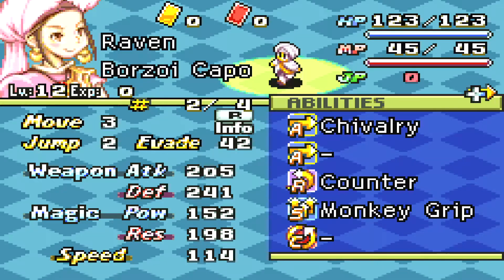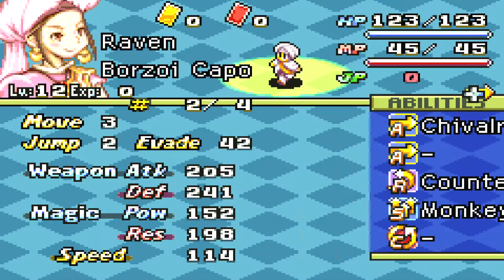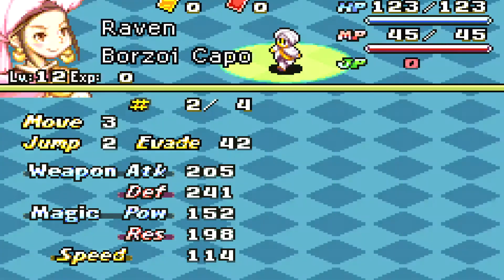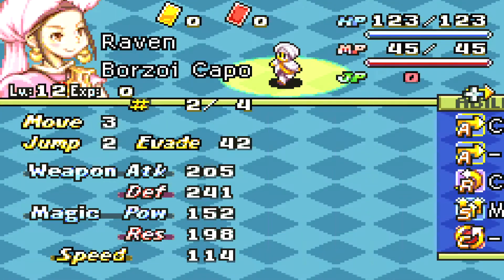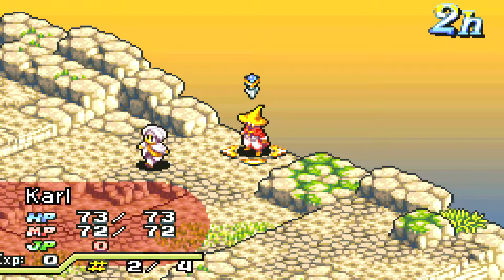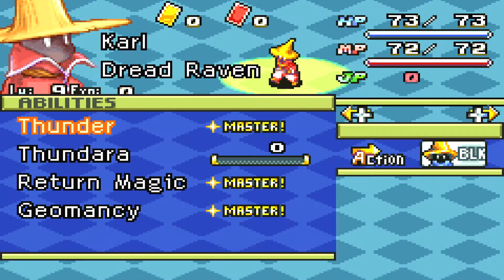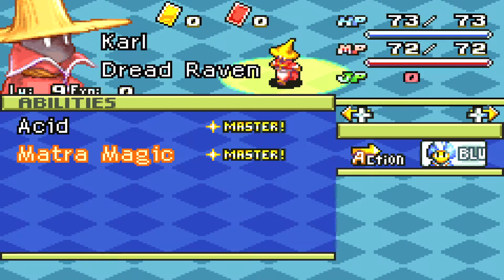Monkey Grip lets you use a two-handed weapon in one hand, I believe — that's why he's using the Diamond Sword, which is traditionally a two-handed weapon. Monkey Grip lets you use it in one hand so you can use a shield as well, which is pretty bad for us. Chivalry — you go like Nurse, Drop Weapon, Saint Cross, and Holy Blade. Both of those are not too bad; Drop Weapon kind of sucks though.